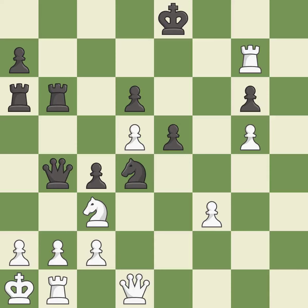This threatens to win a queen — it is a great move. This allows a forced checkmate; there was only one good move in that position. This ignores an opportunity to create a passed pawn; it is a blunder.